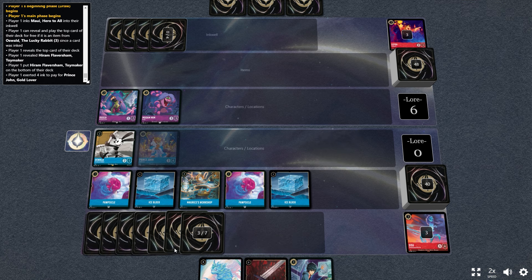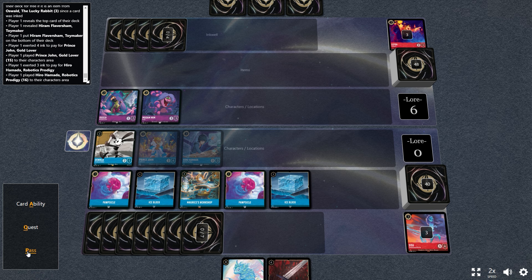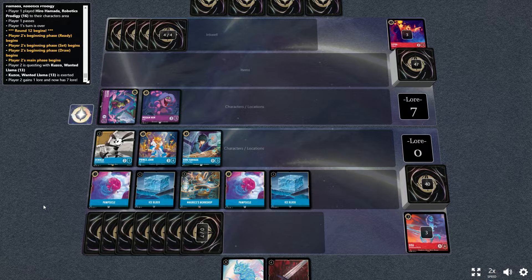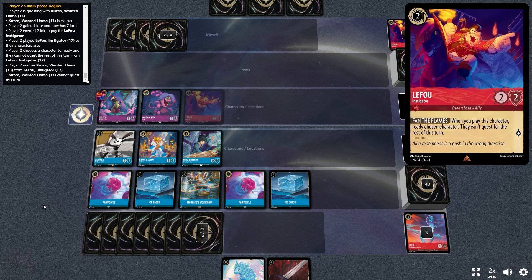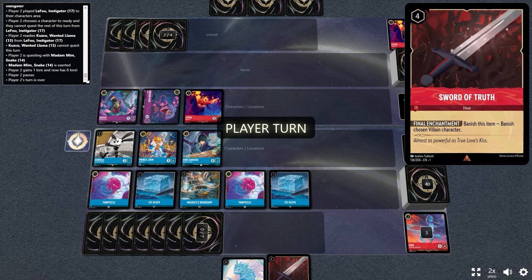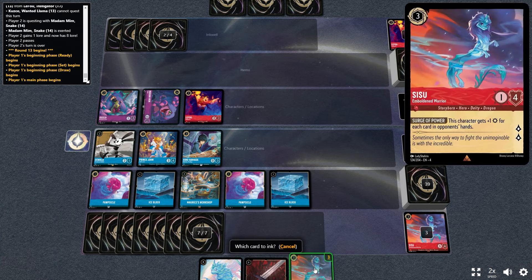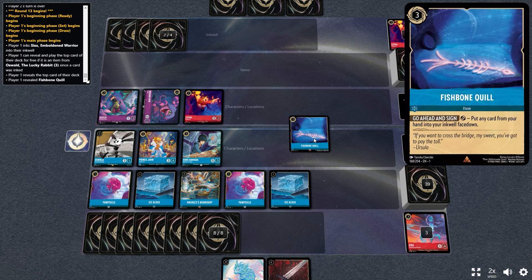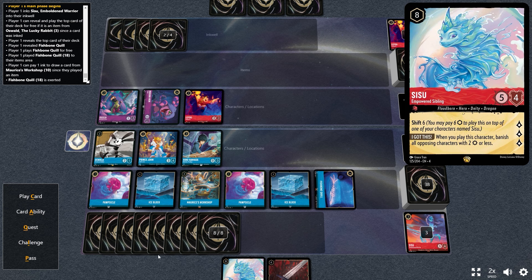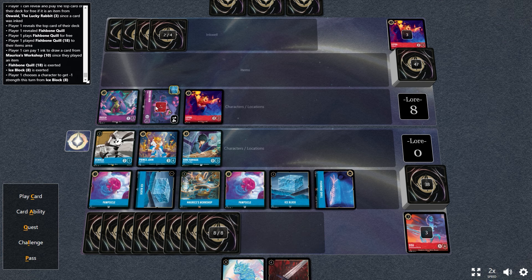We're going to continue to ink and set up Prince John and the Hero now. The Hero is one of the combo pieces with this deck. The deck utilizes all of its ink in a very unique way — you don't even have the chance to utilize the Hero here in order to set up a lucky dive to the top of your deck for Oswald. But that's the ideal play — set up the Sword of Truth, the Plank, the Poisoned Apple, whatever removal item you need with the Hero, and then Oswald will be able to play it for free when you ink for turn.